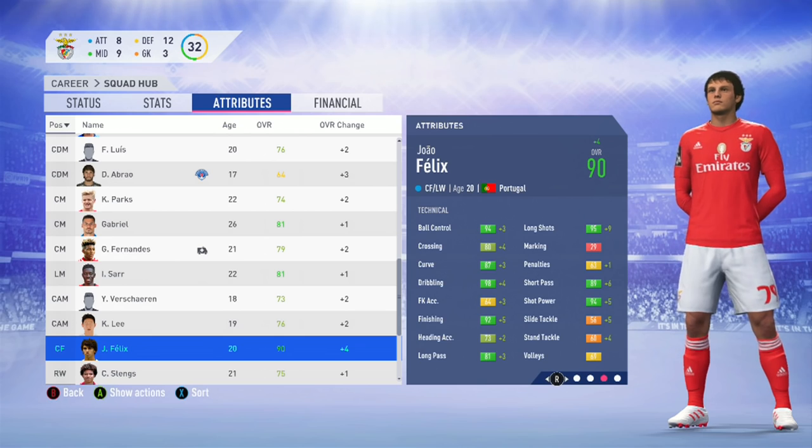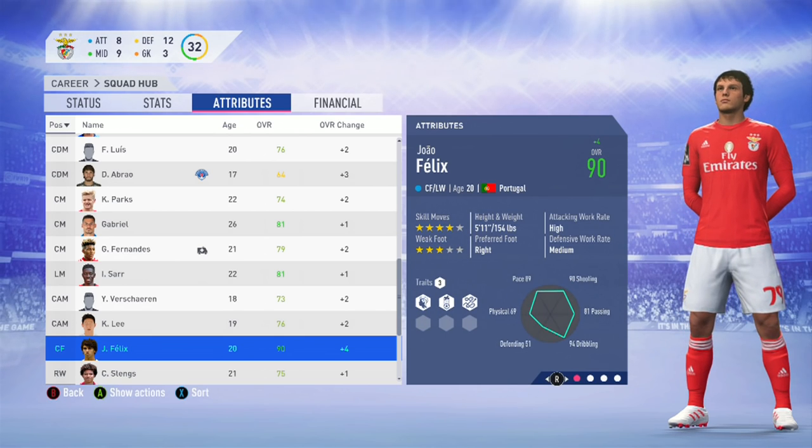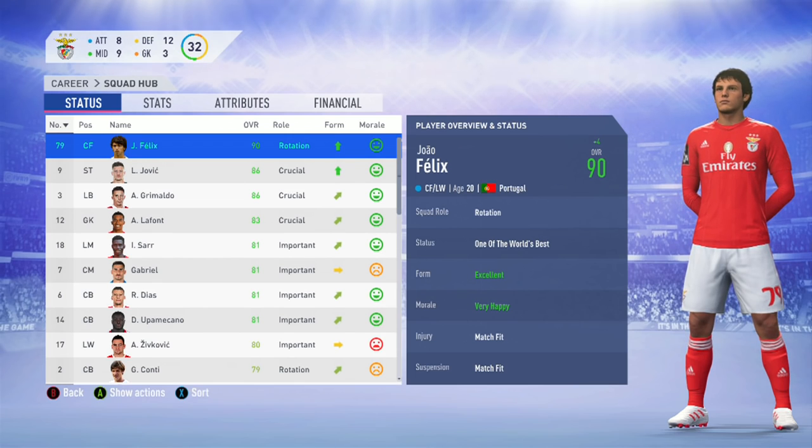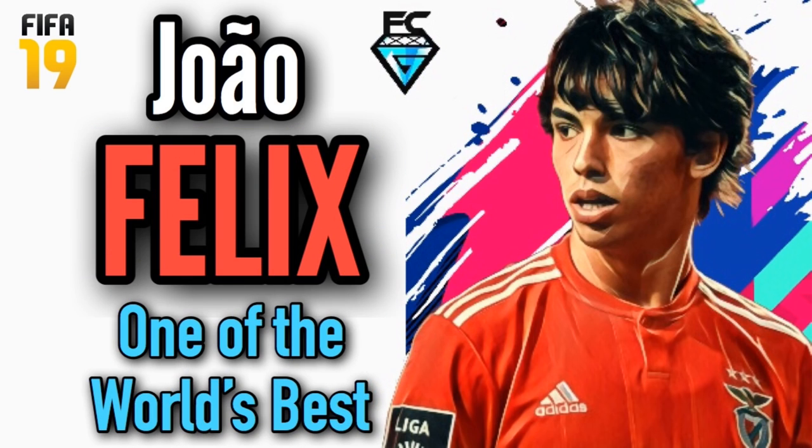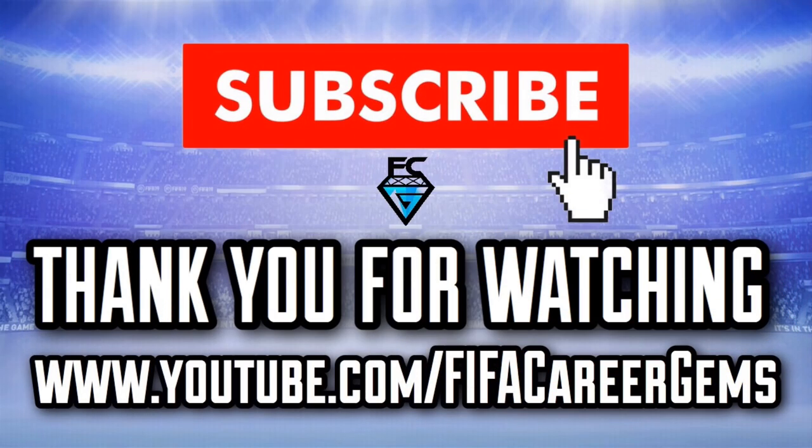That is how easy and how fast it is to achieve a 90-rated João Felix. For me he's one of the best players on FIFA 19 in the central attacking midfield or centre forward role. If you've got the patience and the time, you can achieve plus 14 to get him up to 90 rated in under two seasons. That rounds up today's video — thank you so much for watching, tune in next time. FCG out.